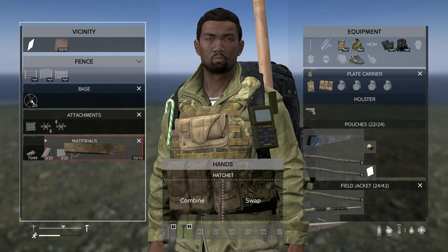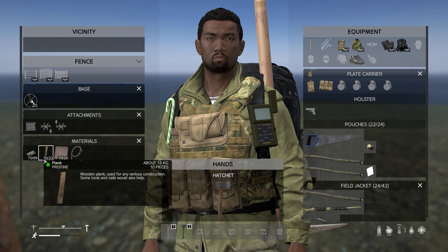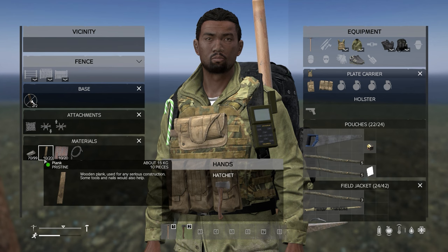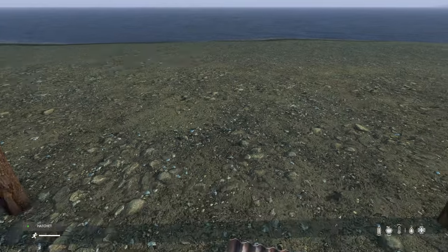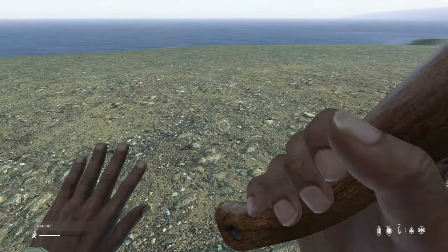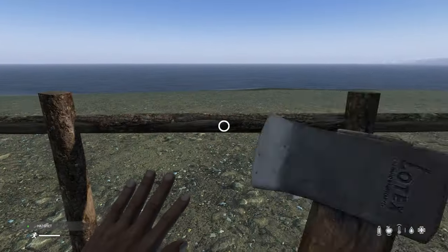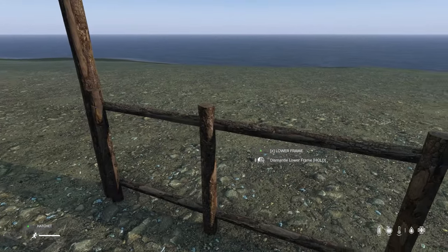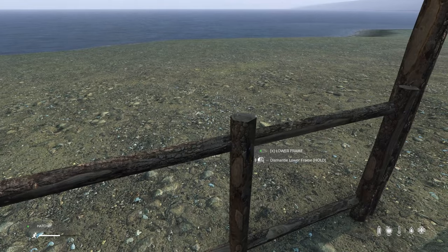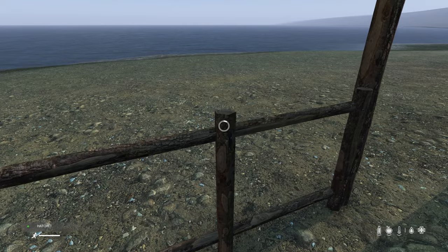We're gonna walk up to it, open our inventory, and here we're gonna see attachments we can put on it. What we're gonna focus on for advancement is gonna be materials. I have nails here, so I drag those into the nail slot — and these nails are gonna allow us to activate the next two categories. I have ten planks and ten metal sheets. I'm going to drag those into their slots. It says 10 of 20 because I can make the top and bottom of this wall — plank and plank, or plank and metal, or vice versa. I'm gonna build the lower frame first, then build the upper frame, and I can do this with either a hatchet or a hammer.